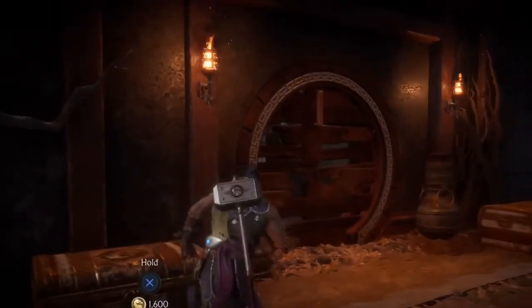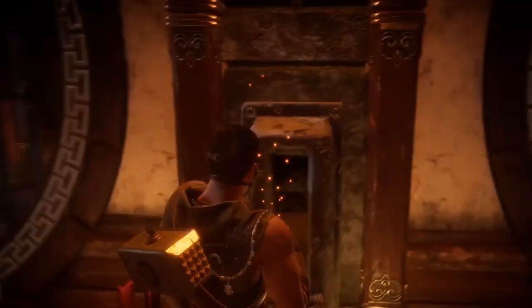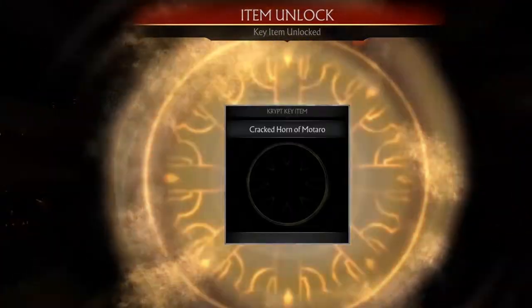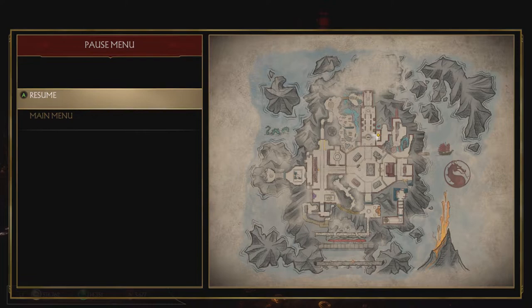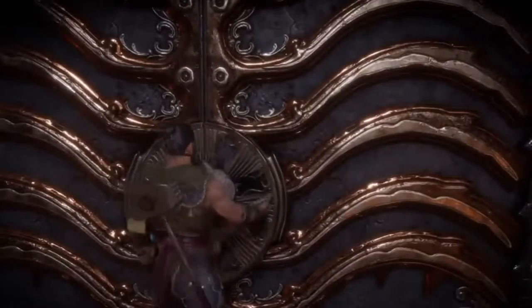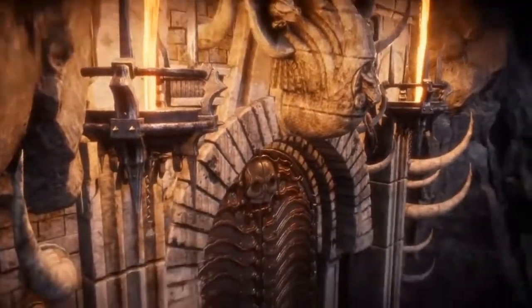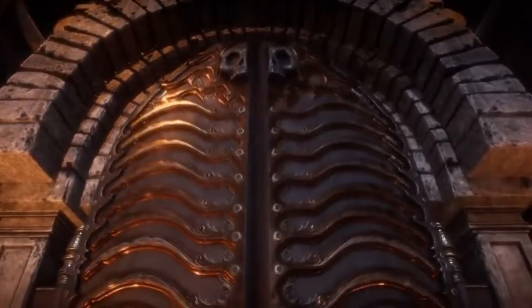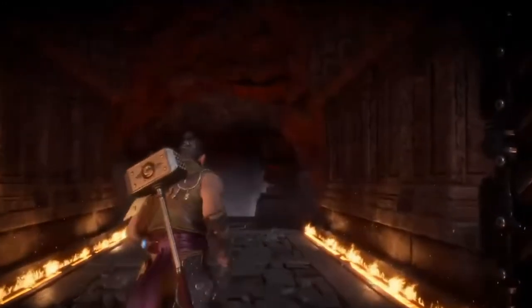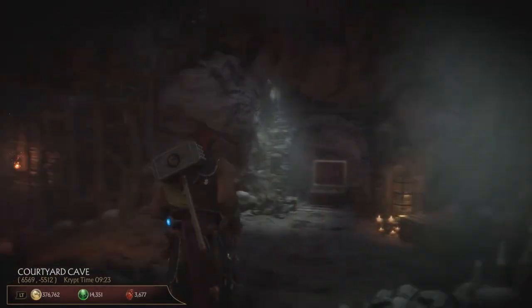Now let's go straight and get that Motaro's Horn. In a second I will also show you where it is exactly on the map — it's right there, behind those bars. Finally, we can go back and open Goro's Lair. And that's it, guys. Now you can follow the path that I showed you to get the Scorpion's Spear.